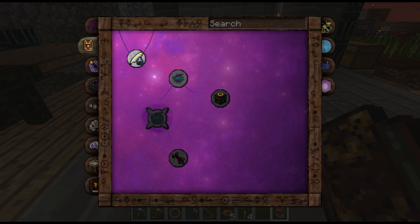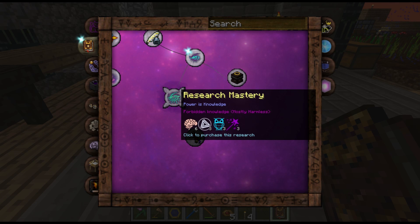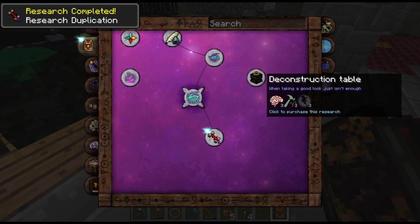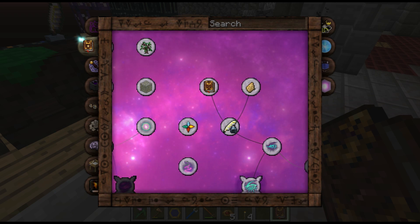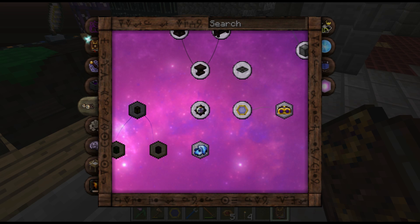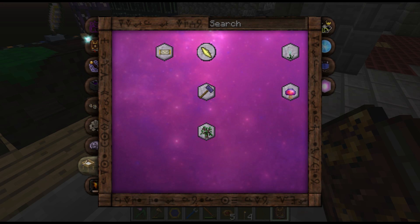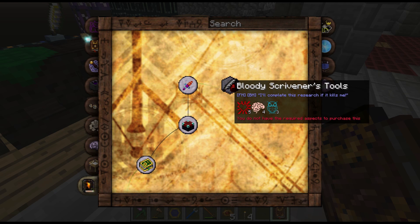I'm going to start with the obvious ones and get the research expertise and mastery, because we're going to need all of it. It's a full purchase which carries its own downside of needing a metric ton of aspects. Compared with how I do research it's quite expensive. That X asterisk one - that ain't happening right now.